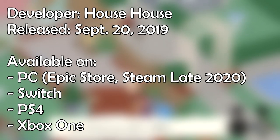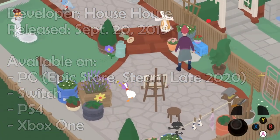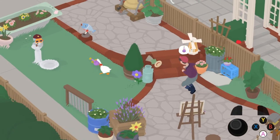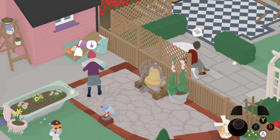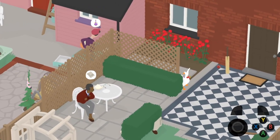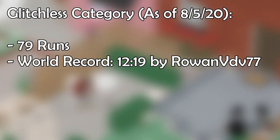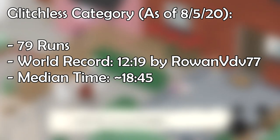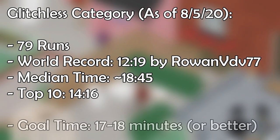The game was developed by House House and released in September 2019 for PC, Switch, PS4, and Xbox One. While the Glitchless category isn't the most popular for the game, with 79 runs compared to the much shorter Any%'s 111, it's the easiest to get into, in my opinion, and gives a good starting point to get into other categories. The current world record is 12 minutes and 19 seconds by RowanVDV77, the median time is roughly 18 minutes and 45 seconds, and a 14 minute and 16 second time is required for top 10.